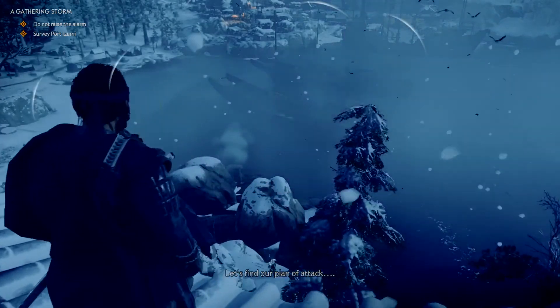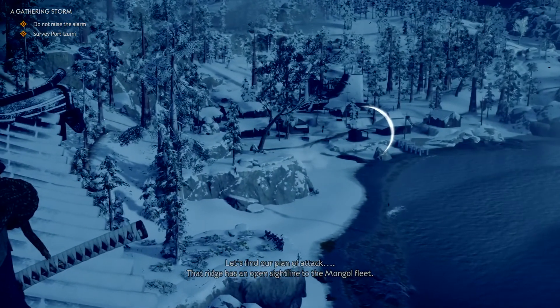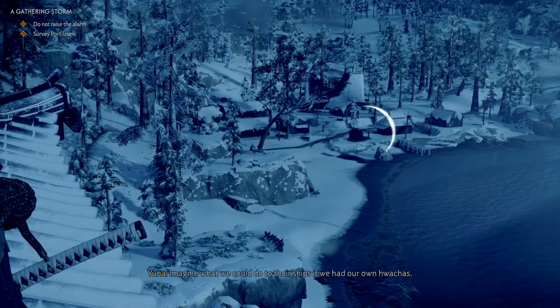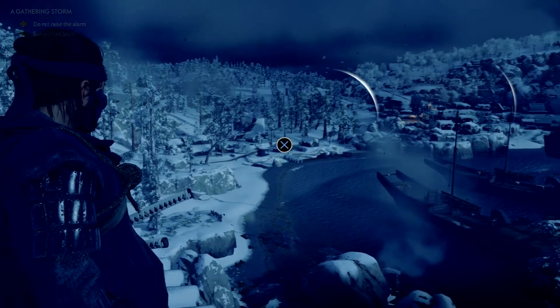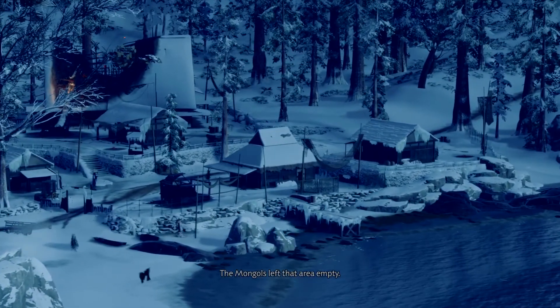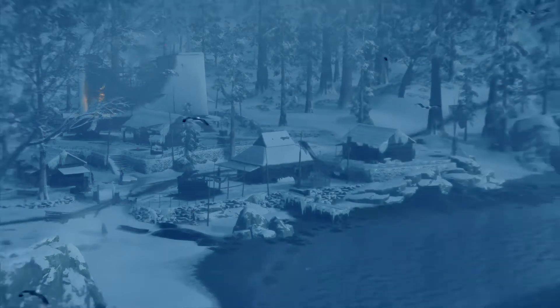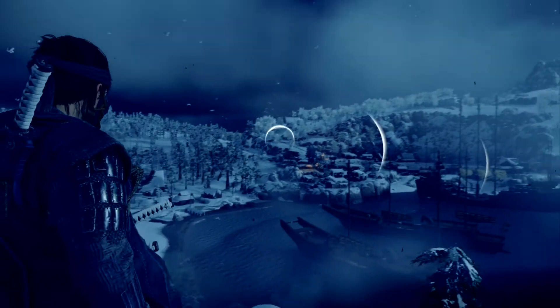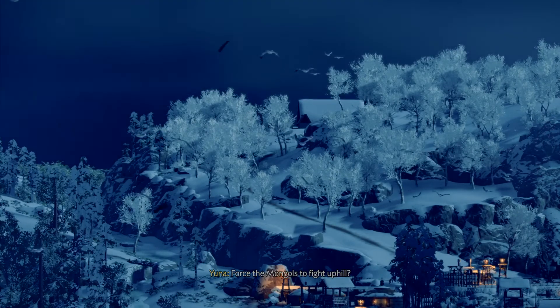Over here. Let's find our plan of attack. That ridge has an open sightline to the Mongol fleet. Imagine what we could do to their ships if we had their own watchers. The Mongols left that area empty — too open, can't defend it. But a good place for an ambush. We could place archers there. Force the Mongols to fight uphill?